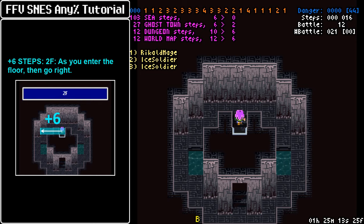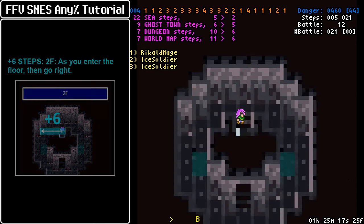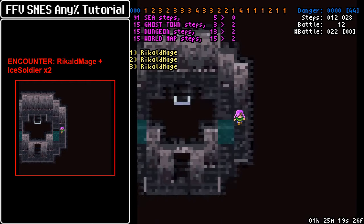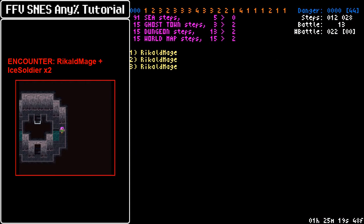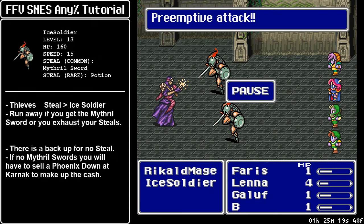As you enter this floor, go to the left or right — you can mirror my movements. Go back and we're going to get an encounter next to this one. Our target for stealing are Ice Soldiers, because they have a Mithril Sword as a common steal. We're going to use that to buff the power of Goblin Punch, and it is by far the strongest weapon we can acquire at this point. Under step manipulation, you only have one chance and one chance only to steal the Mithril Swords on this encounter.